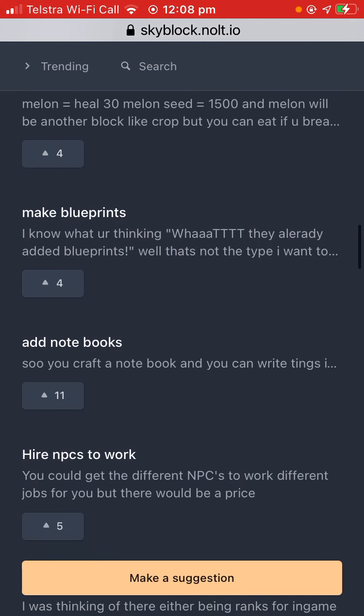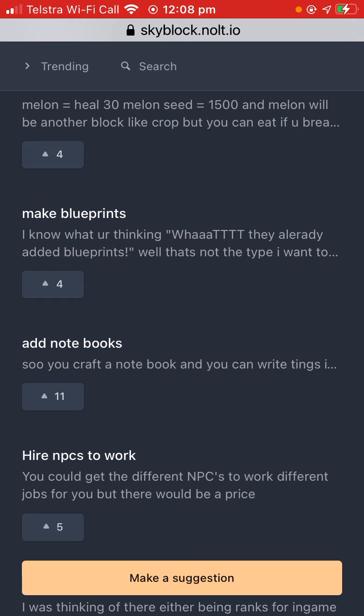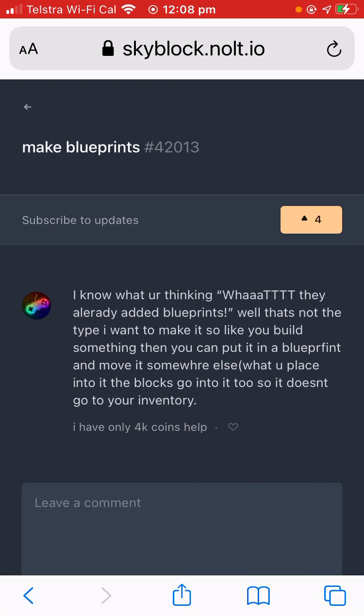Make blueprints — I know what you're thinking, they already have blueprints, but this isn't that type. The idea is to build something, put it in a blueprint, and move it somewhere else. When you place it, the blocks go into it and don't go to your inventory.